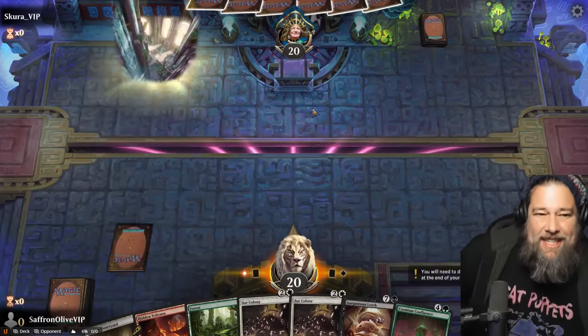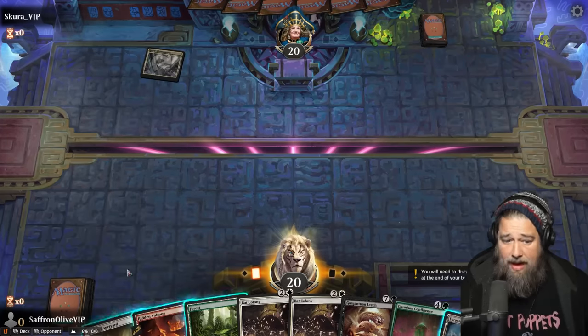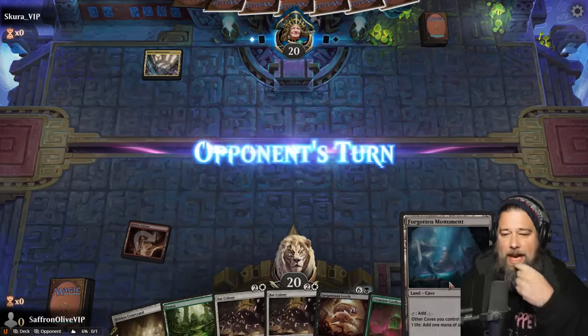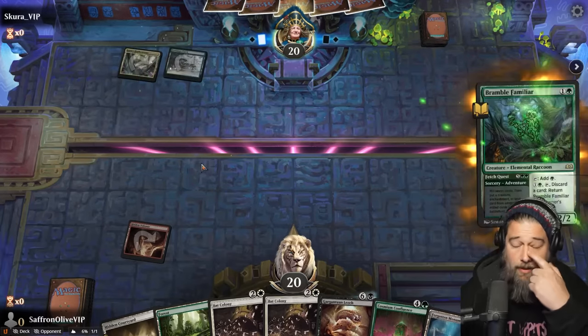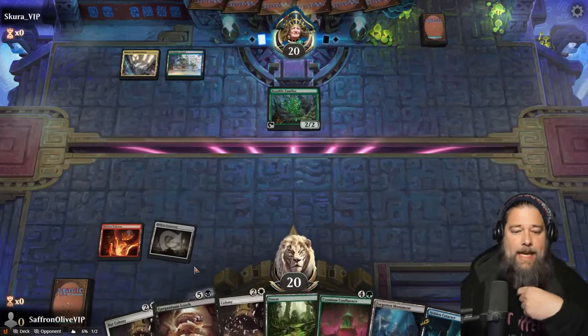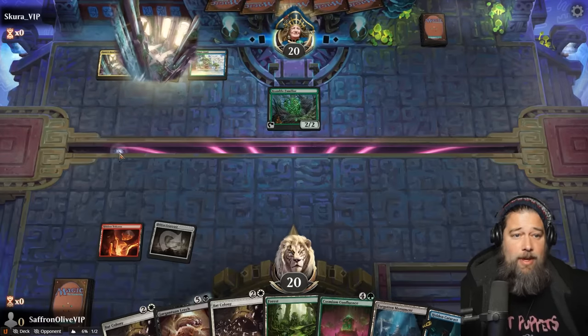Lost Caverns of Ixalan is here, and we are playing some five color gates for budget magic this week. We have Forgotten Monument, so all of our gates are gonna be Cavern of Souls here momentarily. Bramble Familiar. Hidden Courtyard go. Next turn we get to start playing the Bat Colonies — gonna make a bunch of flyers, we'll see what our opponent's up to. Hits us to 18.